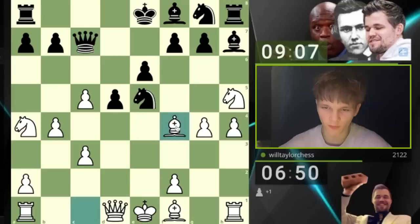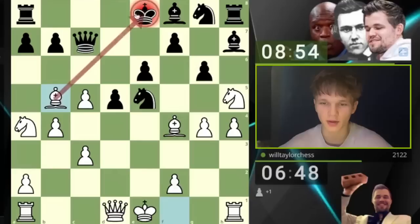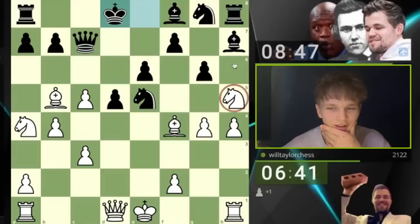The idea, ladies and gentlemen, is to go Bishop to b5 check. Because you can't block this with the knight because of the pin enacted by my bishop on f4. Bishop b5 check — where are you going with your king? You have to move the king here, because there's nothing you can block with without losing your queen. My opponent steps their king across. The position is so dynamic.